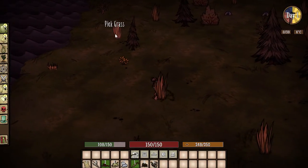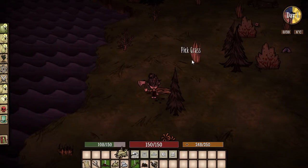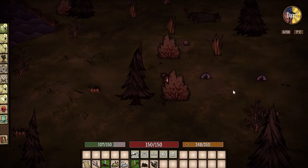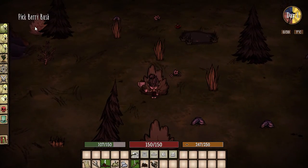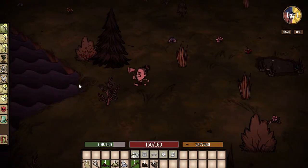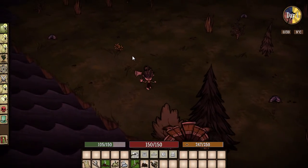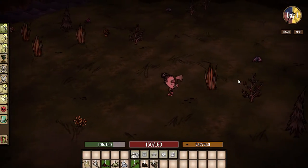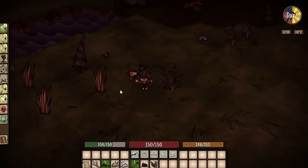Somebody told me you should have a stack of twigs and grass before you start your base — I read that somewhere. I suppose you could spend your first couple of days just going around collecting resources. That's what we did in our Woody playthrough, and well — look where that got us. I don't know if that had anything to do with our gameplay or our fighting ability or just how bad I was. Oh, I wanted to kill him but no boomerang. Sweet, a carrot — don't mind if I do.